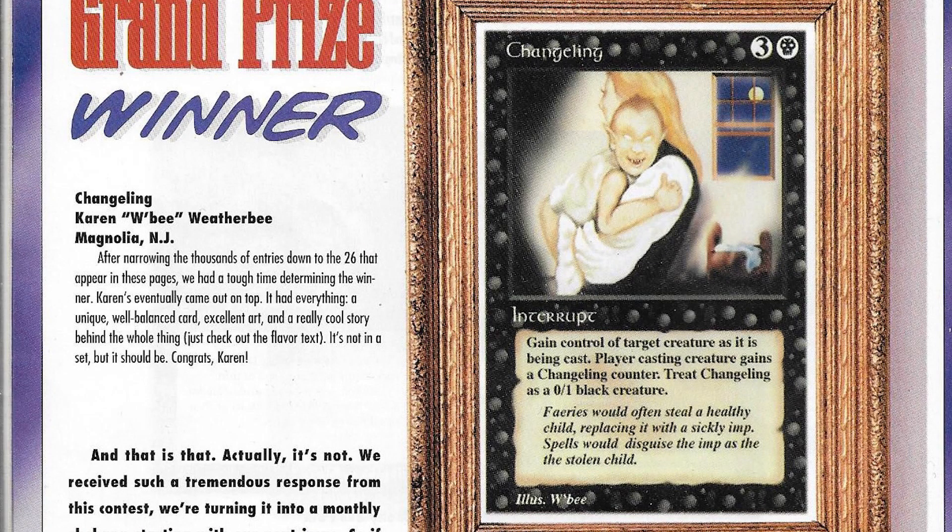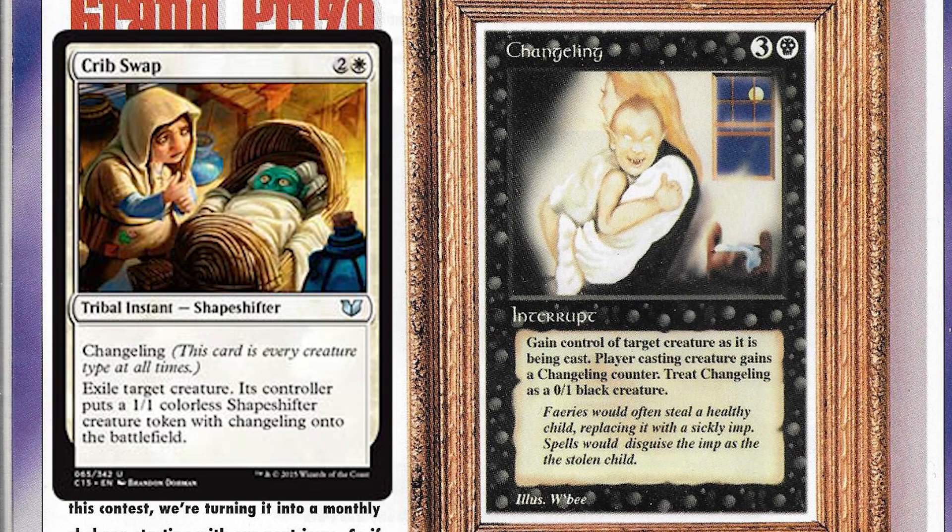So you guys are probably asking, what about the winner? What won? The grand prize winner is Changeling by Karen Weatherby. This card is a black interrupt - gain control of target creature as it's being cast. Player casting the creature gains a Changeling counter; treat Changeling as a zero-one black creature. This is based on old mythology and folklore, and it's done in actual Magic on the card Crib Swap, where a normal baby is taken and replaced with a Changeling. They narrowed the thousands of entries down to 26 shown in the magazine. It had everything in terms of why they chose it - a unique, well-balanced card, excellent art, and a really cool story. Just check out the flavor text: 'Fairies would often steal a healthy child, replacing it with a sickly imp. Spells would disguise the imp as the stolen child.' I think this is a good one to have chosen as the winner.